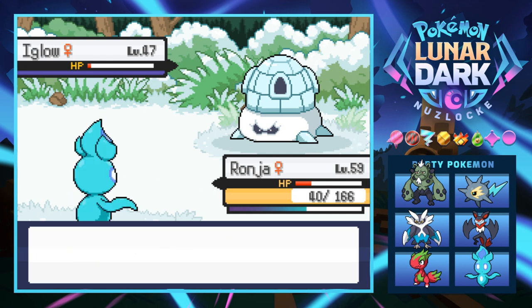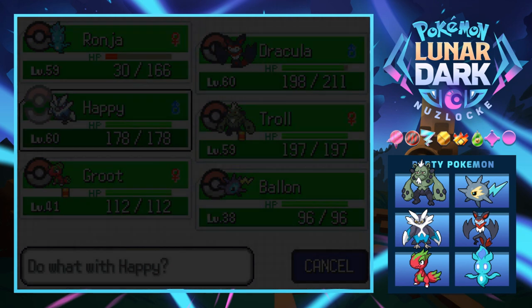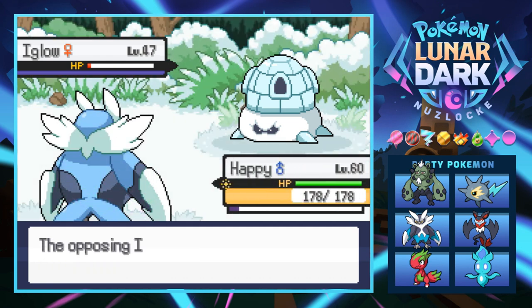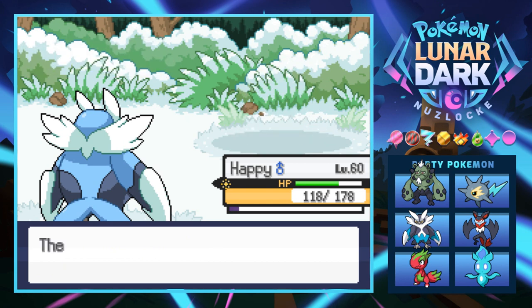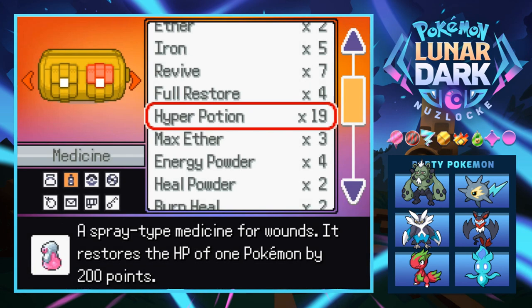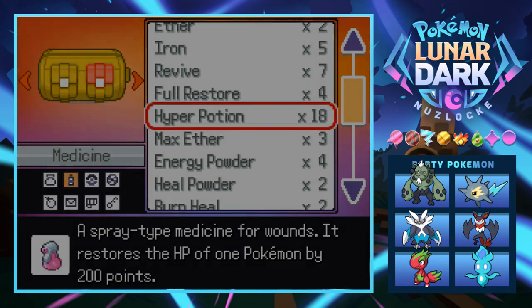Next is an Igloo — this one's probably going to have Sturdy just to be annoying. It didn't even knock it out, and it has Rock Slide too, knocking us down to 40 HP. That was scary. We're gonna switch the hell out of there. Still being as high leveled as we are, we can't one-hit KO this thing. We'll switch in, use Skull Bash, and heal up Ronja — that thing had a Rock move and I just thought Flamethrower would handle it.